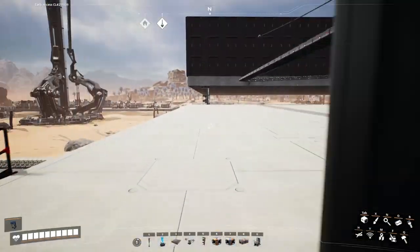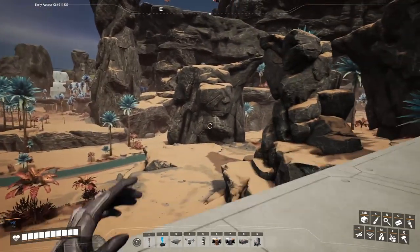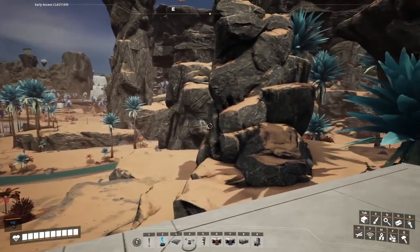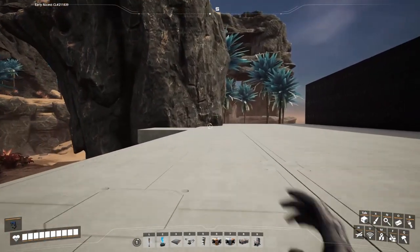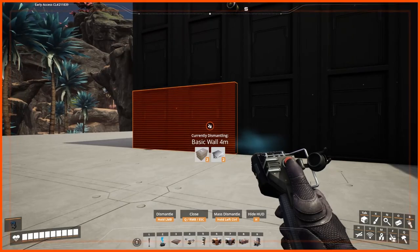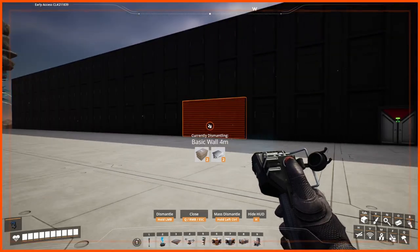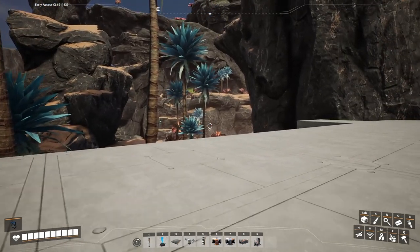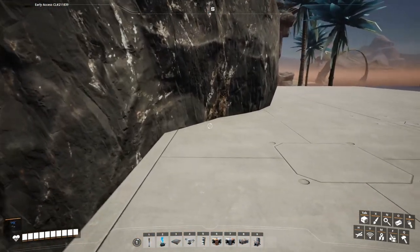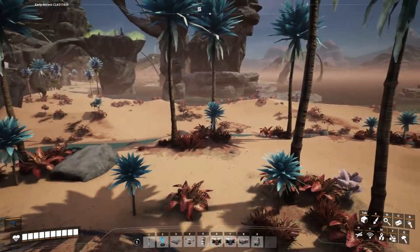Still have to do the iron rods. On this one I'm thinking maybe somewhere over there. This building is only — what do we got? Six by ten. I'm thinking just somewhere right over there. I really like how this integrates into the rock formations. We could actually just have it go out this way too.